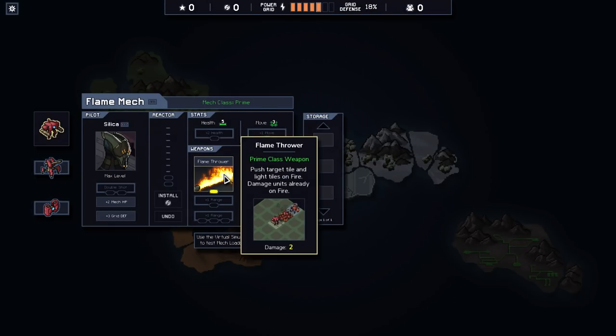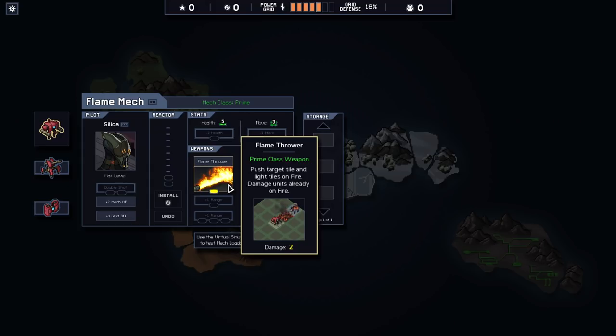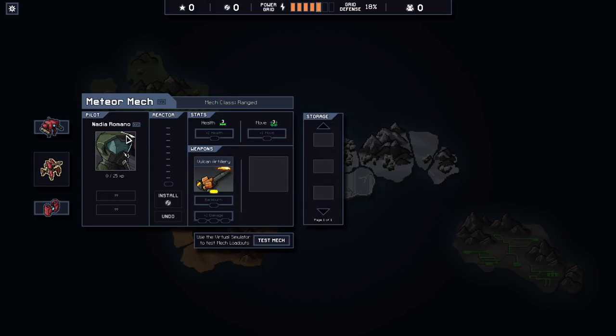This guy pushes someone back. It says damage two, but he will only damage things that are already on fire. You can give him more range too, which means with a double shot I can punch him to someone on fire and then punch him again to do damage — really nice. This guy has Vulcan artillery, he sets the tile on fire that he's on. Fire is like delayed damage, so this is technically one damage. You can also get a backburn ability. The last one does two damage to the tile it lands on — lots of ways to light things on fire.